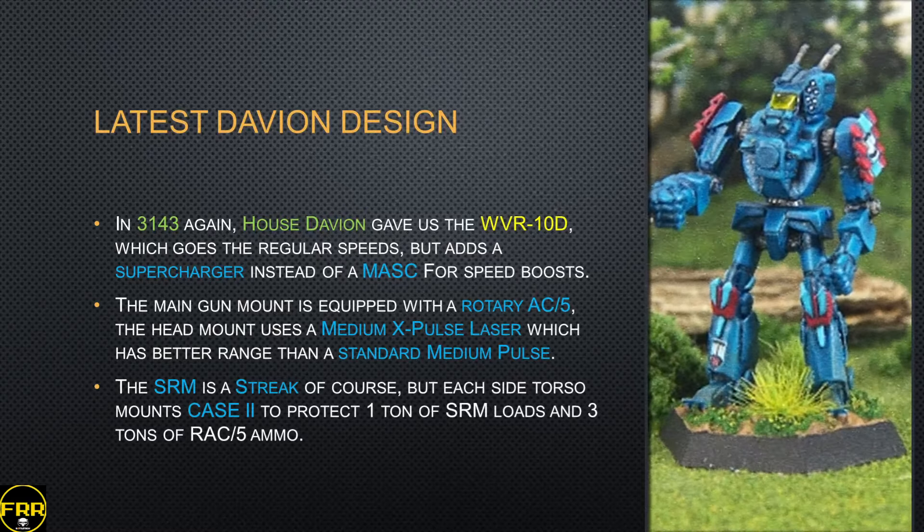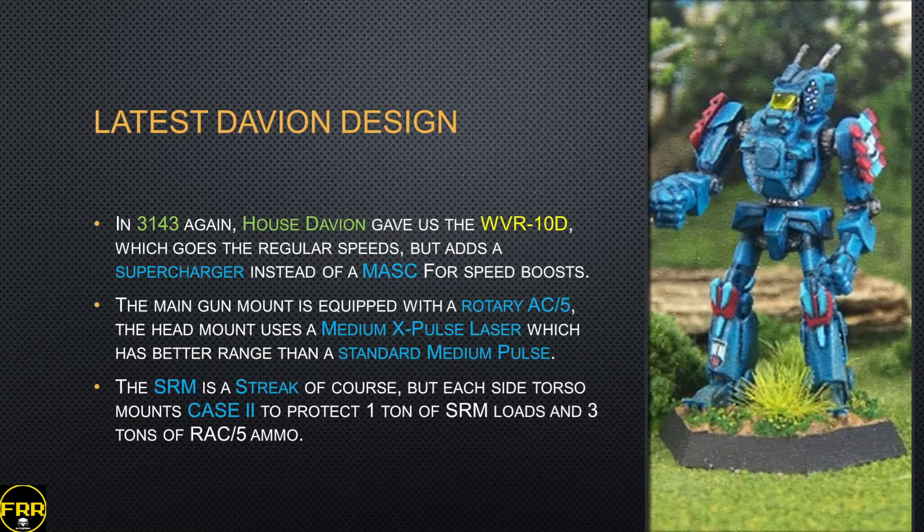Also in 3143, Haus Davion brought us the WVR-10D, which goes at regular speed compared to the other 3143 model but uses a supercharger instead of MASC for a boost of speed — though it increases the price significantly. The main gun mount is a Rotary AC5, the head mount is a medium X-pulse laser with better range than a standard medium pulse laser. The SRM rack is a Streak SRM-6, and each side torso mounts CASE II protecting one ton of SRM ammo and three tons of Rotary AC5 ammo. With three tons of RAC5 ammo you'll stay in the fight for a significant time, but you'll need to reload after each engagement — which can be a problem on deep patrols or raids.